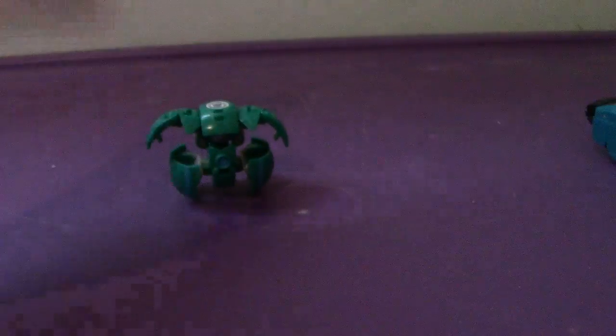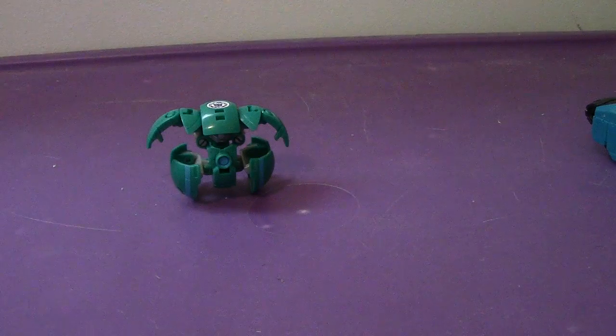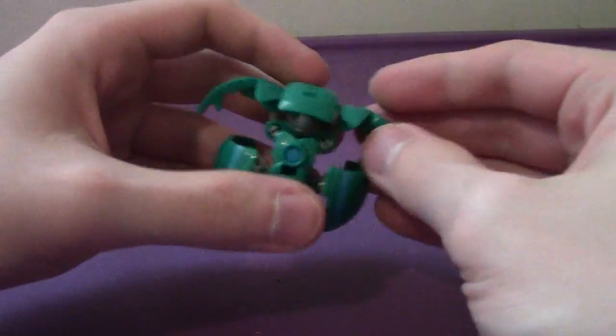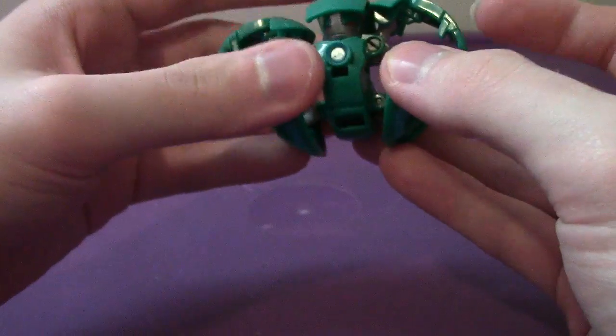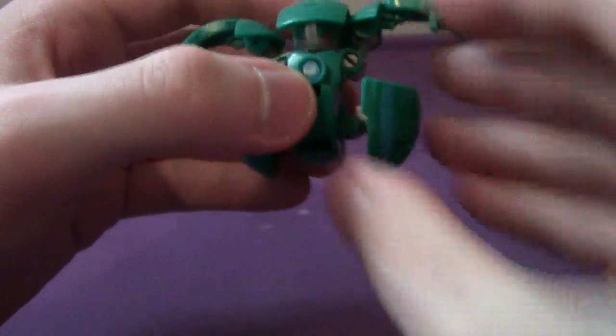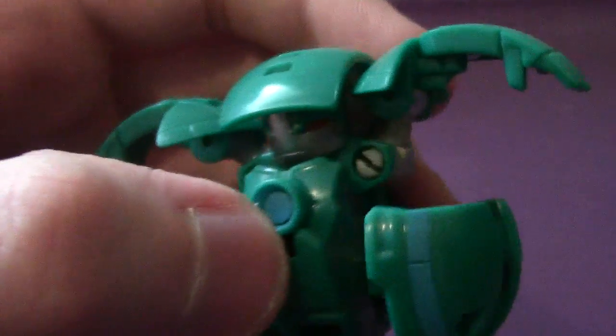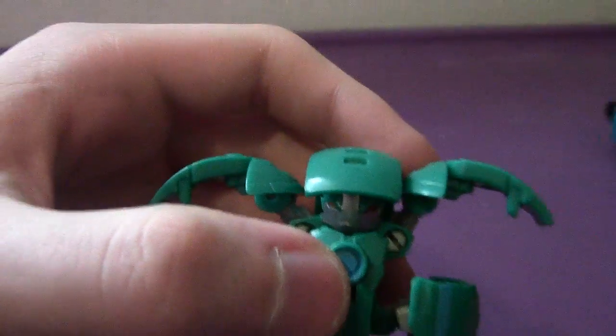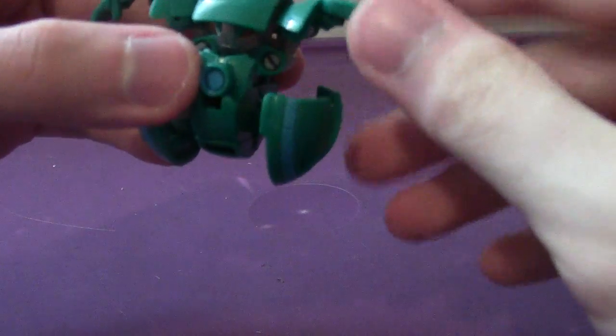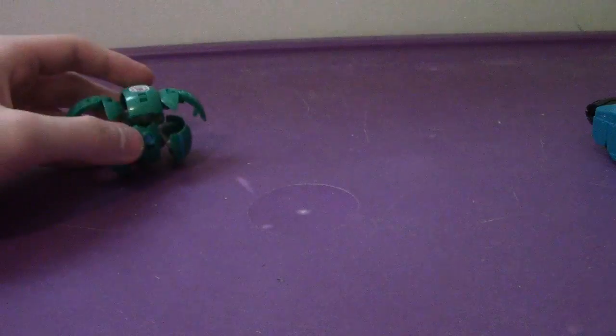Get him into position like so, and there you go — Backtrack in robot mode. Looks pretty good and pretty funny. Articulation is the same as the others — the hands go up to the side, no head movement, no waist, just a bit of foot here and there. Take a look at the head — he has a very angry sort of expression.